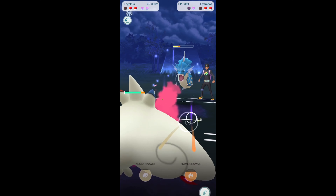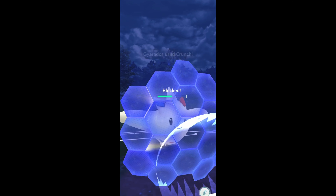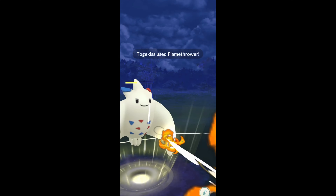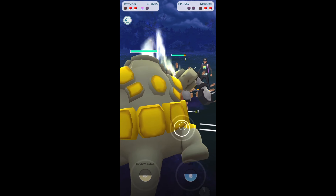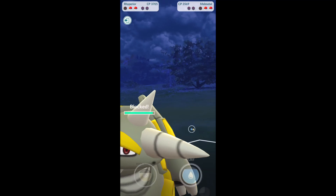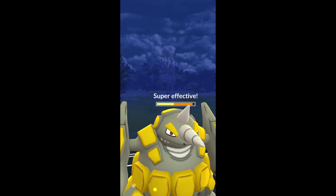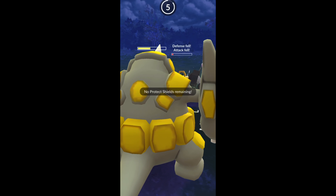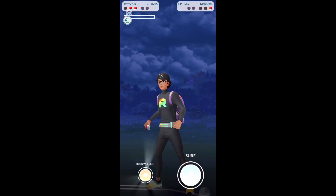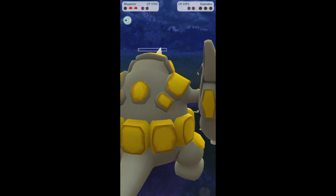In a future video I'll show y'all the set I'm running on mine — it's Crunch and Outrage with Dragon Breath. We hit the Flamethrower; let's see if we get the shield — we get the last shield down. We bring in our Rhyperior, and I'm going to shield this up thinking it's going to be a Superpower — it's actually a Rock Slide. Superpower gets me down below half; he actually gets another Superpower off, but that does far less damage. Then I'll have a Rock Wrecker ready to go for Gyarados. Gyarados doesn't have much health left, and this is going to be super effective — GG's, Trainer, thank you very much for that battle.